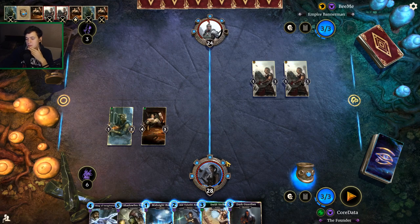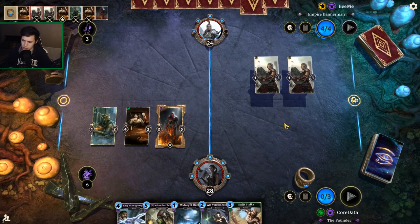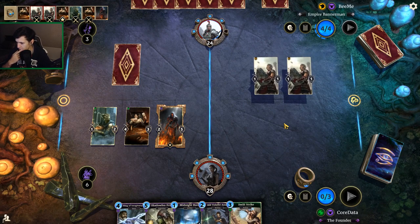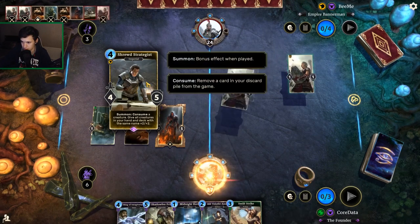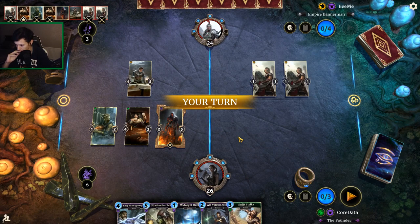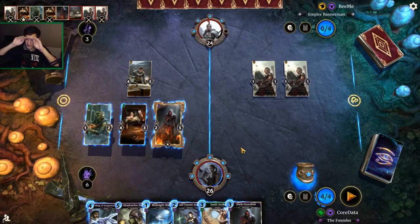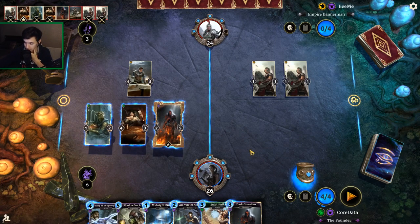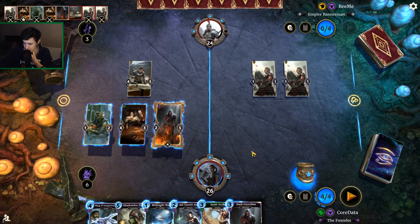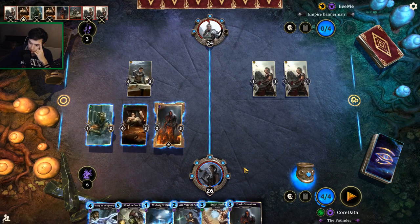Goes down to 17 — technically dies if it doesn't have removal on the following turn. I think we just run it out. I'm trying to think: do I want to ring it next turn, or do I just wait until I can Swift Strike it on the same turn? Oh, it's Consume Guard. If we draw Bone Armor... we don't draw Bone Armor. I'm so tempted just to slap the ring on it. My other option is to just Dark Guardian, Midnight Burial, and just hold out for combo.